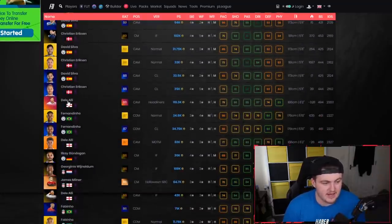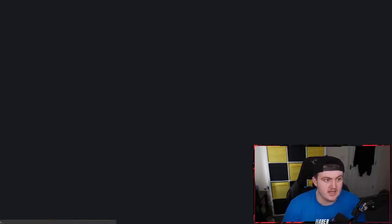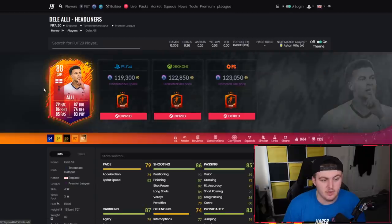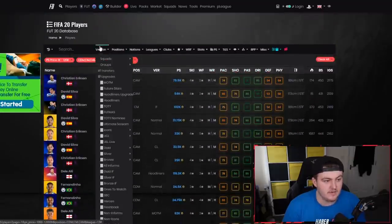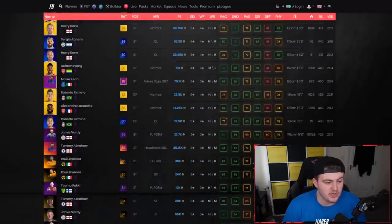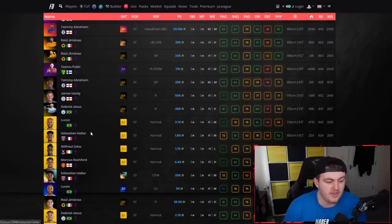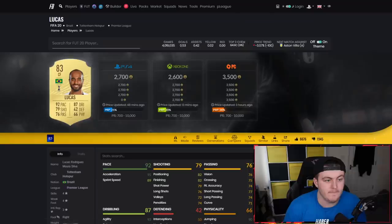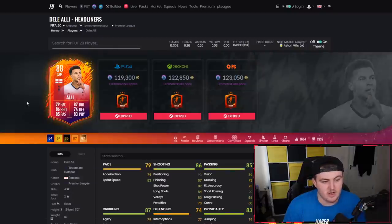For example, 88 Headliners Dele Alli is 119k. He's man of the match, decent as well. This is definitely a card that could potentially get an upgrade with Spurs and could be a decent CAM in the near future. Alternatively, you could go centre-forward to striker as well. If you don't see anything to your fancy, you can look at strikers, for example Aubameyang. You want someone with more passing, which is why I think Wilfried Zaha or Lucas Moura are two decent options.